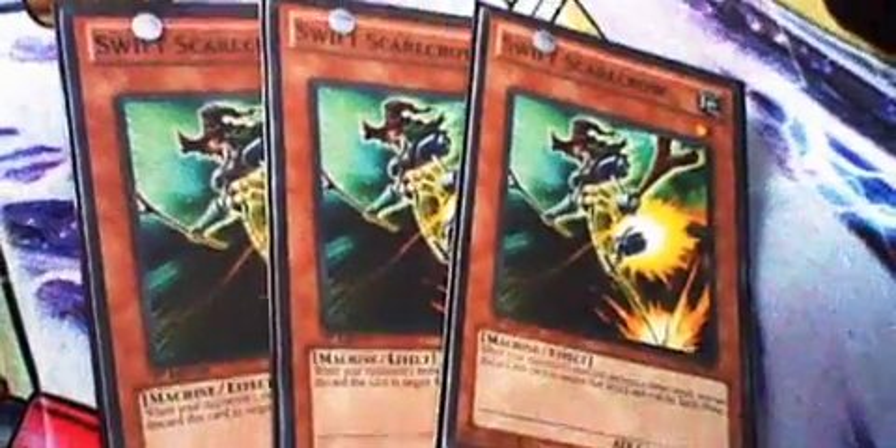For hand traps, I played 2 Maxx C. I don't play 3 — 3 is a bit overkill, you already have the Karkar D, so yeah. Swift Scarecrow, because you want to be preserving your life points, stopping OTKs, because sometimes you do dead draw. And the best card: 3 Battle Fader — so good, broken. Stops attacks, direct attacks.